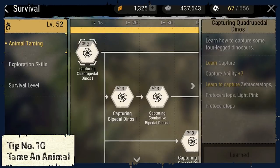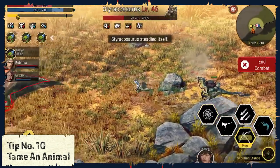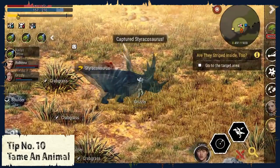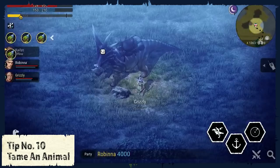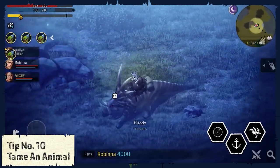Tip number 10: Tame an animal. At survival skill level 15 you are able to tame your first animal, and the higher you level up, the more animals you can tame and keep on your side. I recommend you catch at least two different kinds of animals — one that helps you fight other animals, and one that can carry a lot of items.